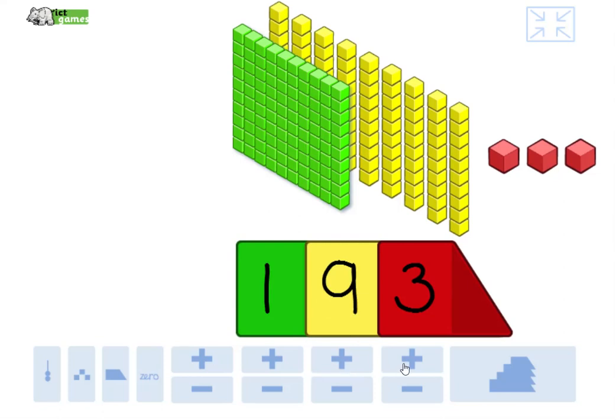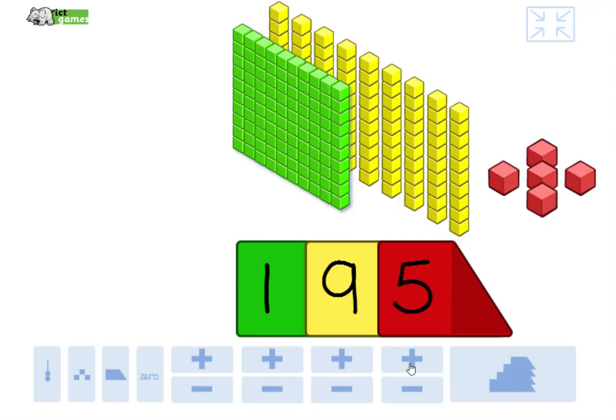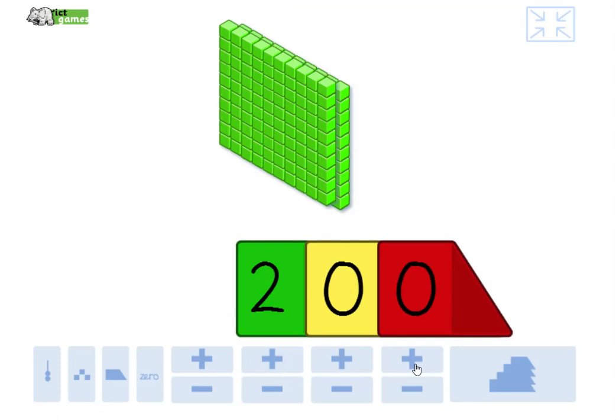I'm going to stop there. Let's count four in ones: 193, 194, 195, 196, 197, 198, 199. Now that we've got nine ones, that's going to make us 10, but we've already got nine 10s, so that's going to make 100. So now we're going to have another 100 — 200. Good job, guys.